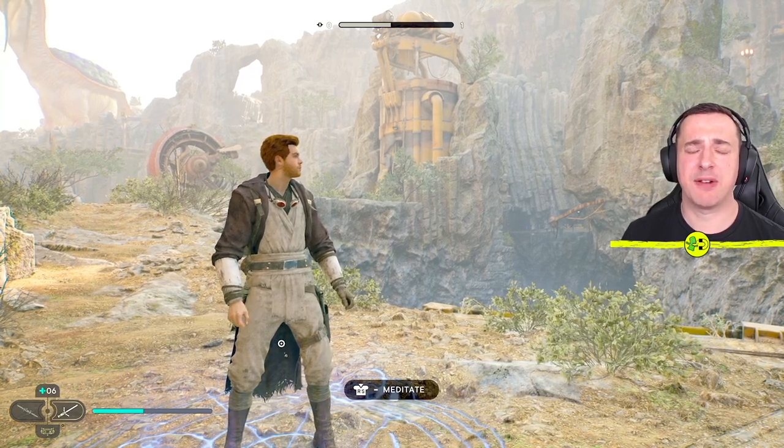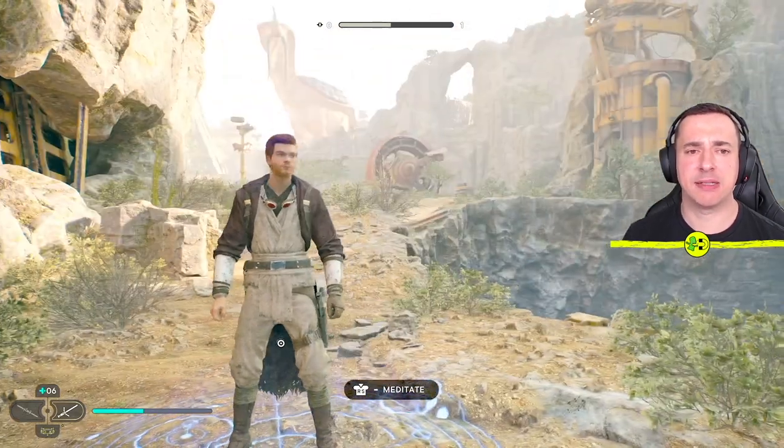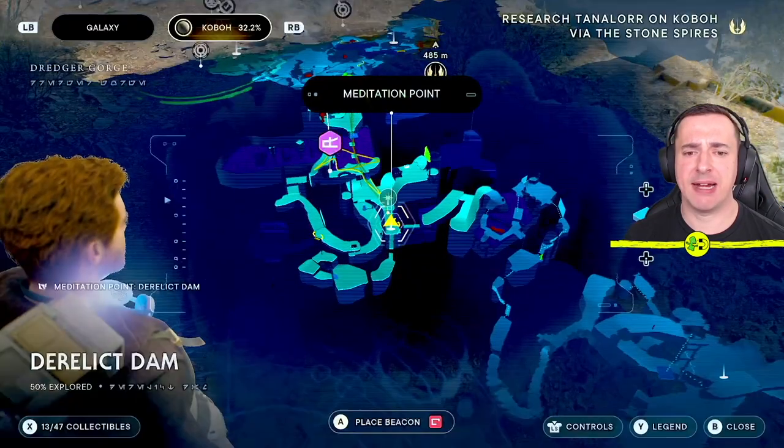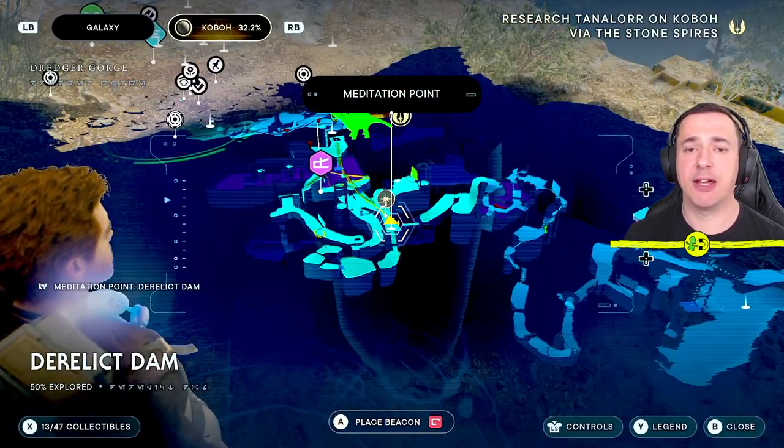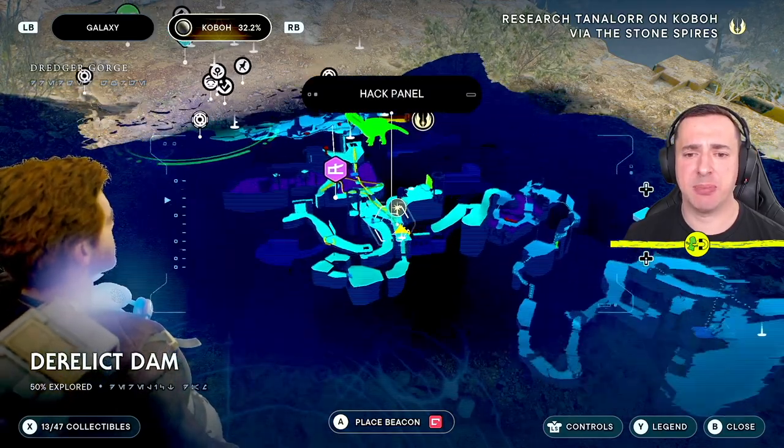Hey everyone, I'm in Star Wars Jedi Survivor and I want to show you how to get the mullet hairstyle. So for this you need to be at the Derelict Dam, which is where we are here. This is over in Koboh and once you're at this point, here's the dam here.